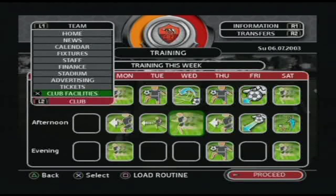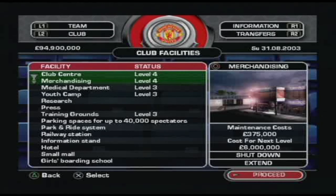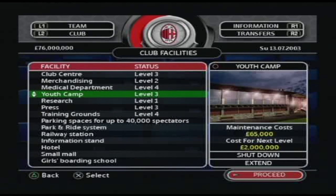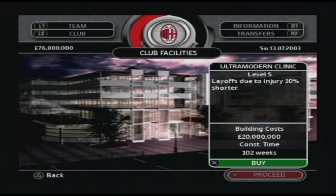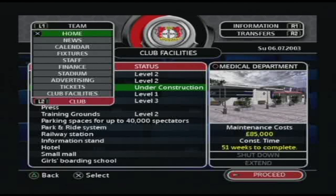The next section we'll get into is club management. You can take control off the pitch by building club facilities and upgrading your stadium. Each of the facilities provides a bonus for the club and team. For example, building a medical department will allow you to hire a team doctor, which in turn will improve the rate of recovery for players suffering long-term injuries.